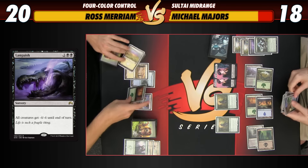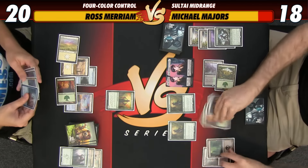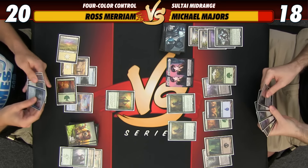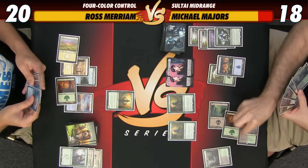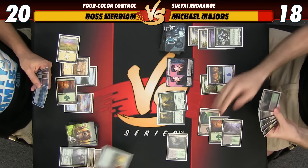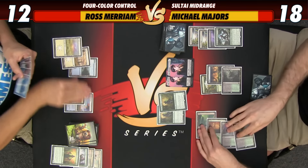I think I'm going to play this Elvish Visionary and draw a card, and I'll pass the turn. Really powerful display there. I will attack you for 14. That's a lot. I'll block the 6/6 and take 8 — I'm at 12. I think it's just better to put a ton of pressure on Ross than to play Tireless Tracker and make more clues.